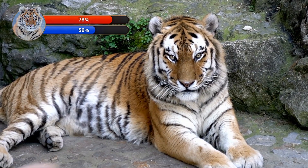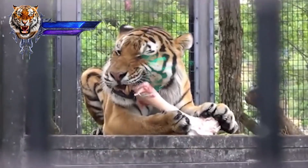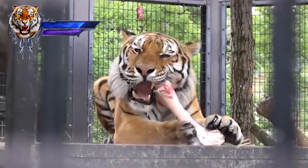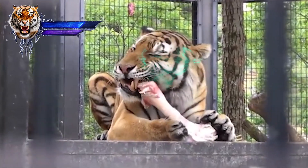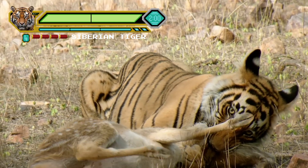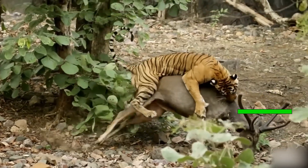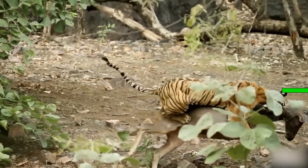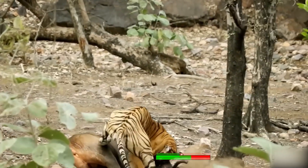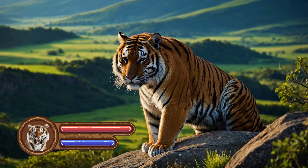First, let's talk about its weapon of choice — a pair of long, sharp, and deadly canines, with a bite force of approximately 1,050 pounds per square inch. But it's not just brute force, it's precision. Against smaller prey, it delivers quick, clean bites. Against larger opponents, it sinks its teeth deep, targeting the windpipe or crushing the skull to ensure a kill.